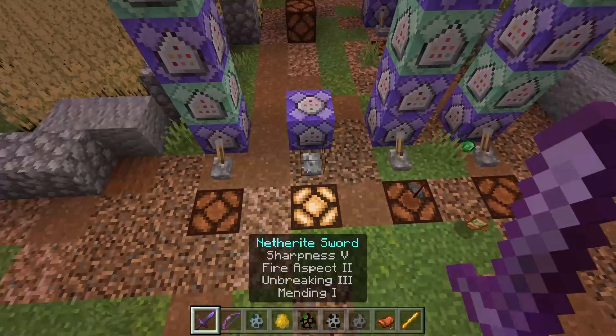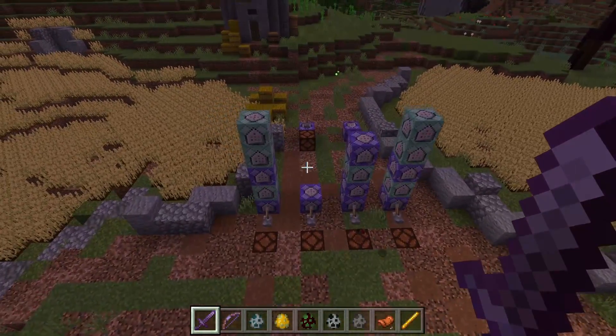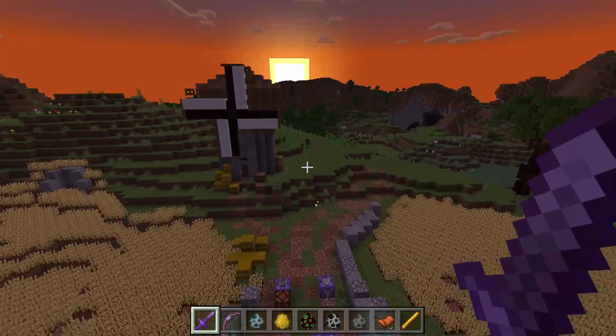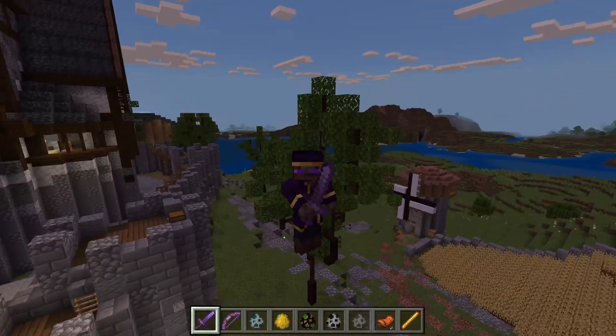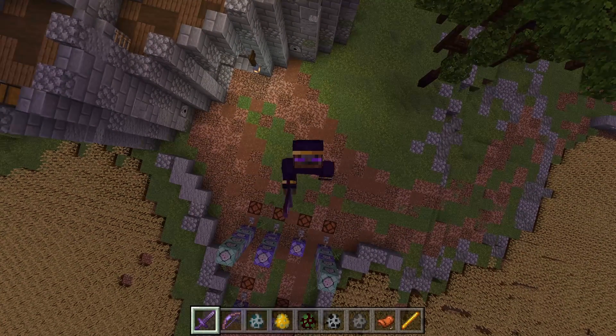So yeah, that's essentially it for all five unique abilities that you guys can mess around with, add to your own worlds, and make these mobs just a lot more interesting and a lot more fun to fight. I hope you guys enjoyed. If you have any questions, feel free to leave them in the comments. And as always, I highly recommend you join our Discord. Goodbye.